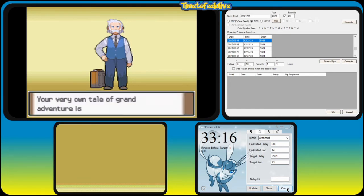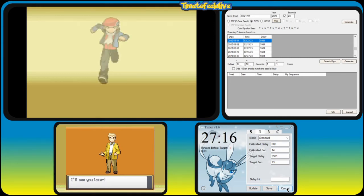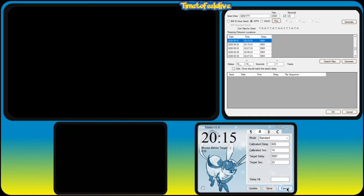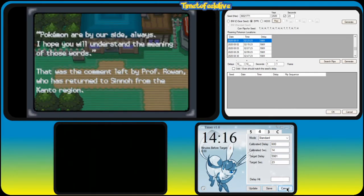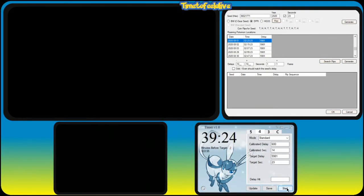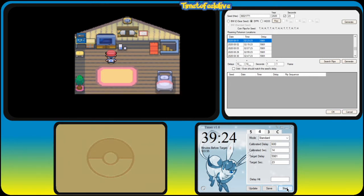Now, because I'm playing Platinum, I keep pressing A until I get to the TV screen. In HeartGold and SoulSilver, you'll need to wait until Oak's last line of dialogue. Once we're at the TV, we wait here until the timer counts us in again and press A on the sixth beep. Once you're past the text boxes, we're going to check our Trainer Card to see what ID we landed on.